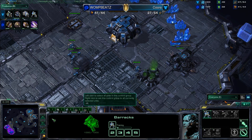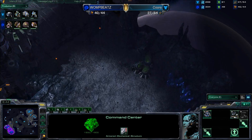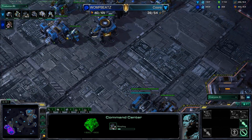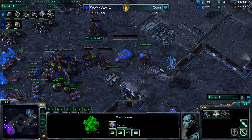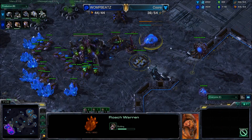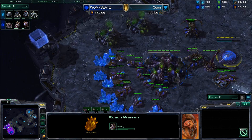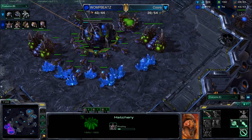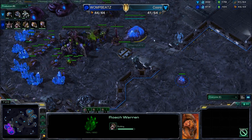Generally we see Terran players get that second base up pretty quickly, then go for a quick third with a planetary fortress, and push out off three bases — or push out if they see the Zerg doing something weak. It looks like both players are gearing up, and we have the Roach Warren on the way for Womp Beats. Cores is going to be falling a little behind on supply, which is generally expected at this point. The Lair is on the way — that's actually a pretty quick Lair — and double gas is being taken, so we may be seeing some Mutalisk play.